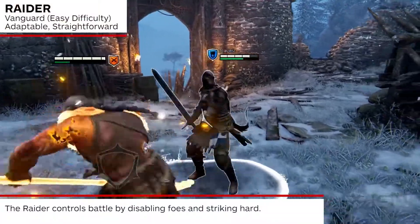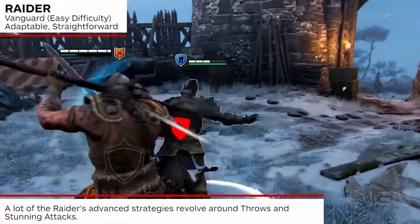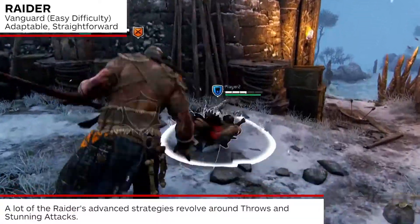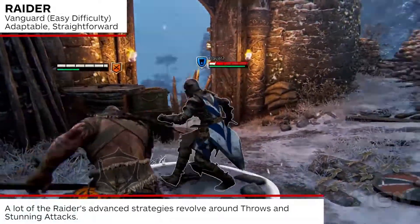The Raider is the vanguard class hero of the Vikings faction. It's an adaptable and straightforward hero that controls the battle by disabling foes and striking hard. As such, a lot of the Raider's advanced strategies revolve around throws and stunning attacks.